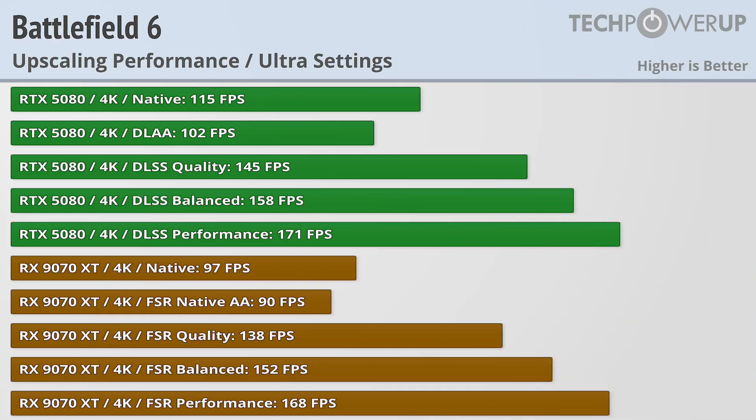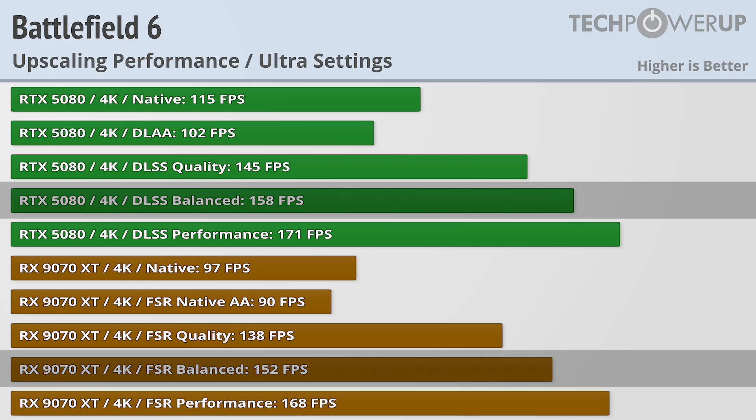If you are looking for 150fps on other cards, you are going to need to resort to upscaling. And with the balanced preset, both the RTX 5080 and RX 9070 XT both deliver above 150fps.